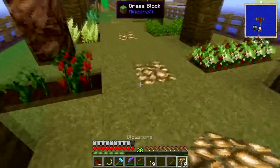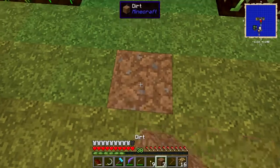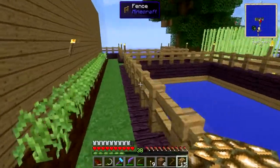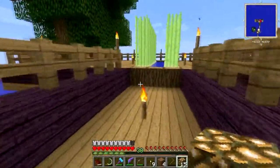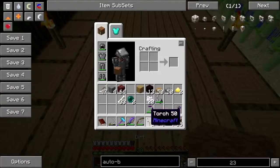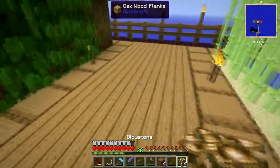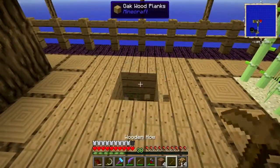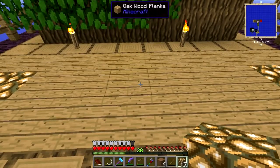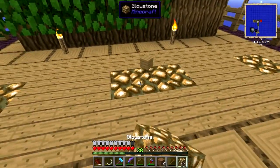I'm doing three - putting a glowstone here, there we go. And let's put a glowstone - lots of soybeans, good, I have to come pick those. Let's put a glowstone... and that doesn't come out even, but that's okay, I don't care, it's gonna look cool.